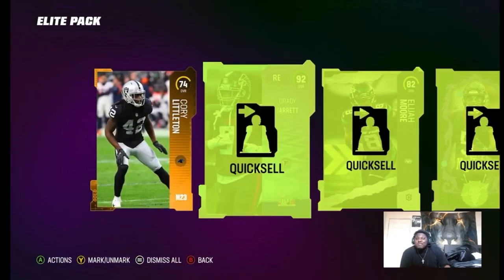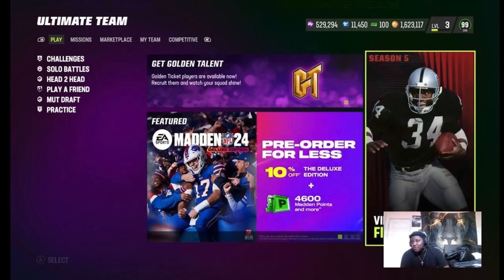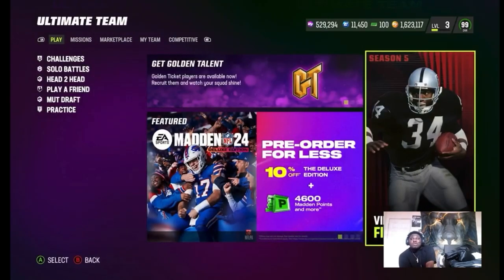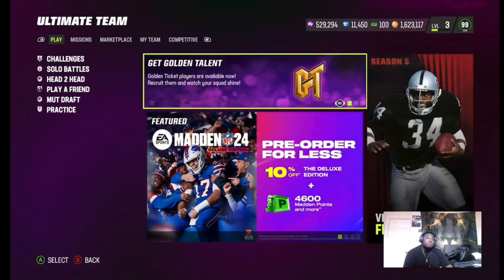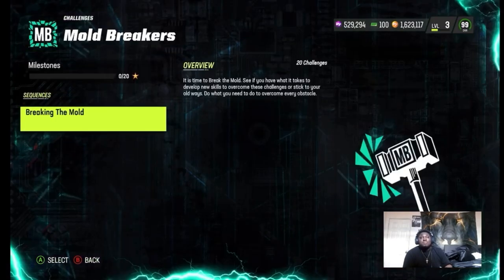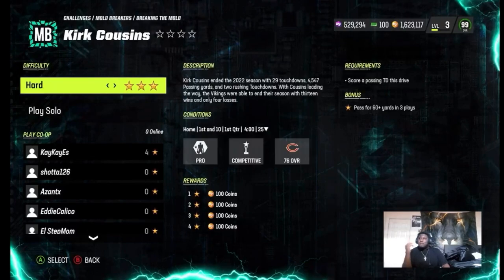I got something pretty bad out of it, but let's just quick sell that. These Field Passes are getting easy — it's the same concept of how to upgrade your stuff. Since this is kind of mandatory, we're gonna do some challenges real quick to show how easy it can be. It's on pro competitive — pass for 60 plus yards in three plays.